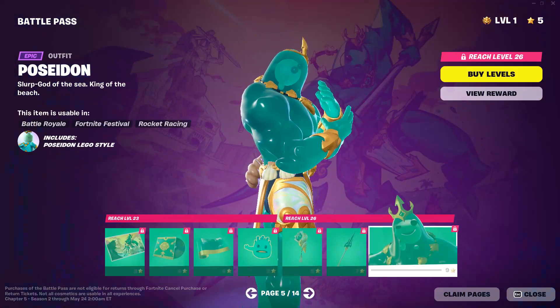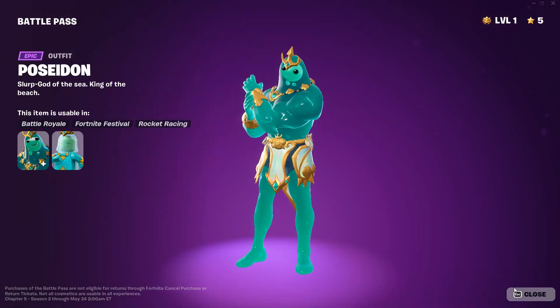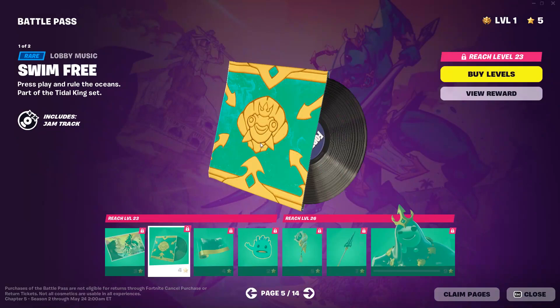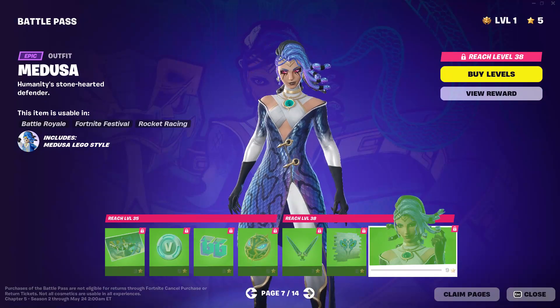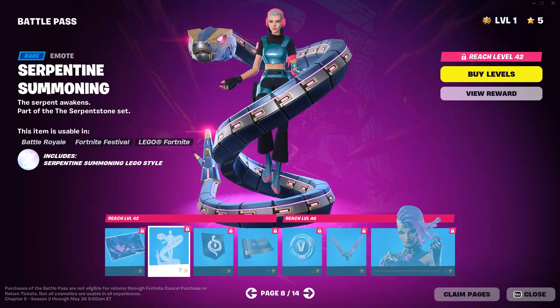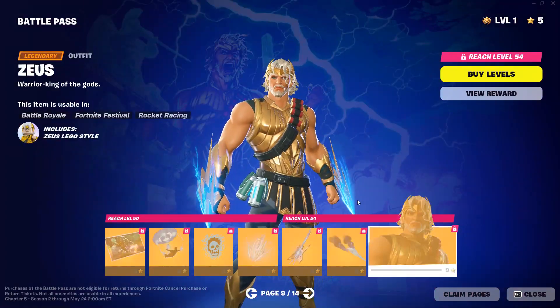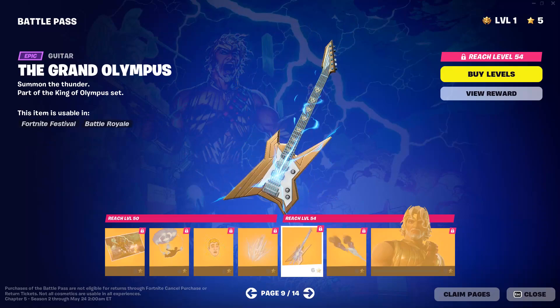And we've got the Poseidon skin — this is probably my favourite skin in the battle pass. He's looking so buff, so handsome. And we've got the Swim Free lobby music, which is by far the best lobby music they've ever put in the game. We've got the Medusa skin as well, she's looking pretty badass. And we've got the Zeus skin and the Grand Olympus guitar. I'm a big Fortnite Festival fan, so more instruments the better.